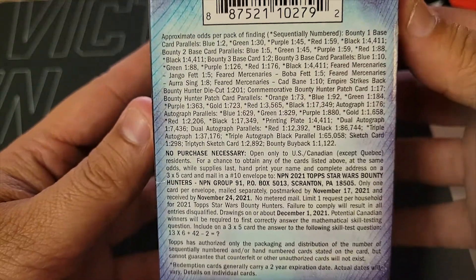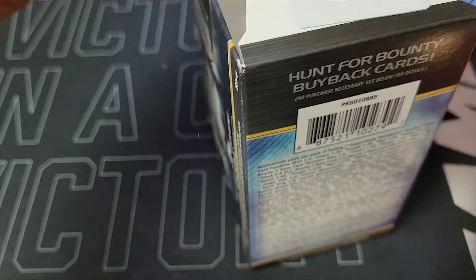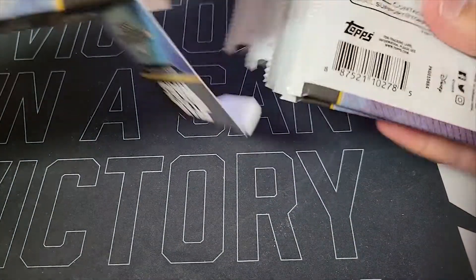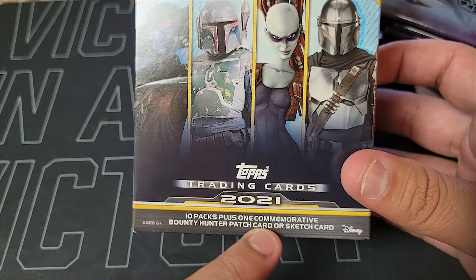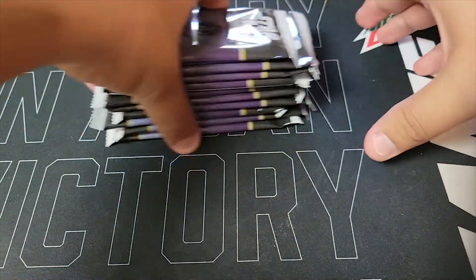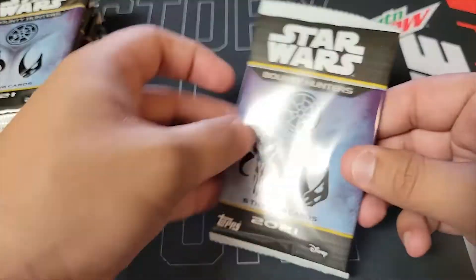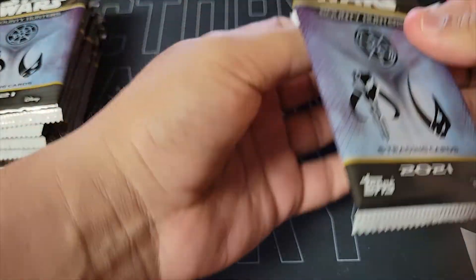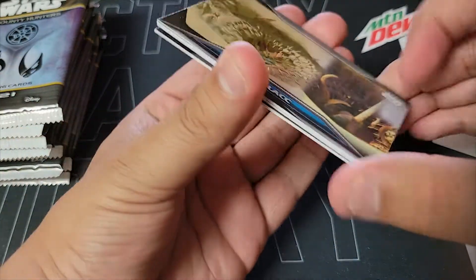Here are the odds — some pretty cool odds to pull some stuff. Ideally you're looking for some sketches, bounty buyback, stuff like that, and a lot of these are numbered. I watched one video on them and I think it said that opening this side you're guaranteed a patch card or a sketch card. Sketch cards are really cool — they're done by the artist, so ideally that's what we're looking for. I believe you can feel the sketch card; we'll go through them and put it off to the side as it comes up.